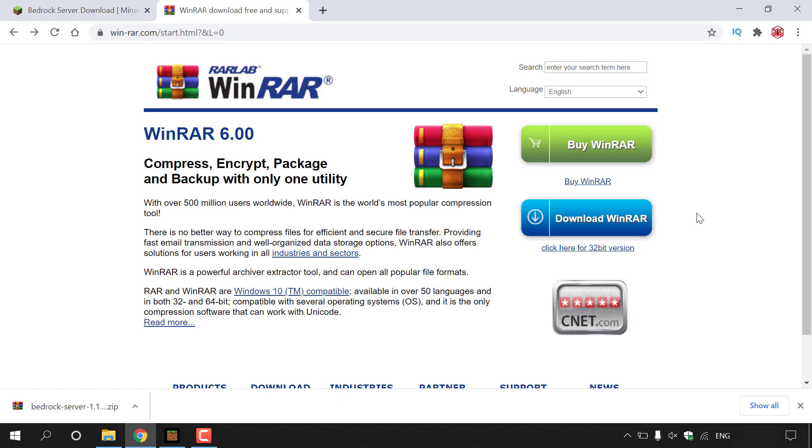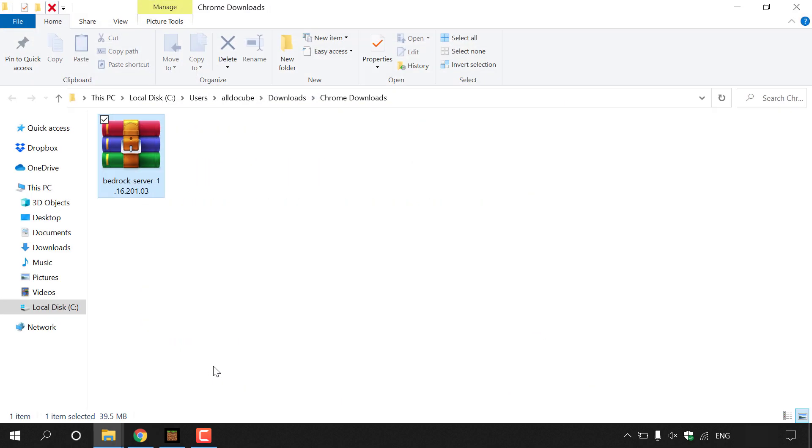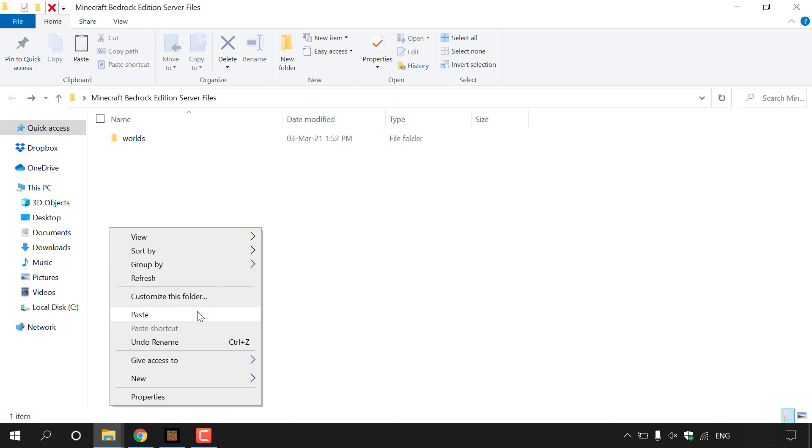Assuming you have an extraction tool, navigate to the bottom-left corner, click the arrow next to the downloaded bedrock server zip file, and click 'Show in folder'. You'll see the file — in this case bedrock-server-1.16.201.03. Right click it, left click Cut, then minimize the browser and paste it into your 'Minecraft Bedrock Edition Server Files' folder on the desktop by right clicking and selecting Paste.